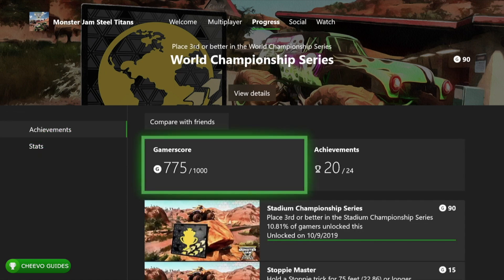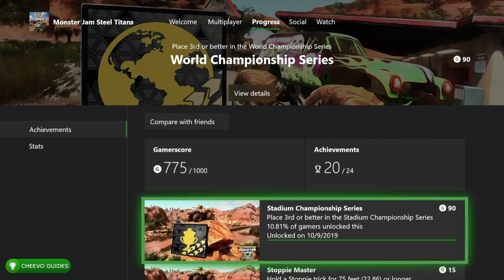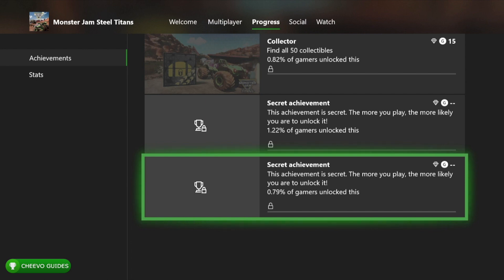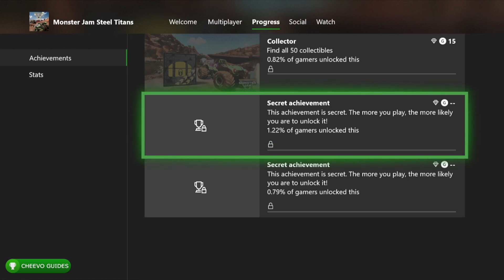I'll start by showing the achievements I didn't get. This secret achievement at the bottom has only a 0.79% completion rate — that's the Full Garage achievement, for buying all the trucks in the game. You need a ton of money, and the best way to collect it is to play the World Series over and over again. Like I said, it'll take 50 to 60 hours.